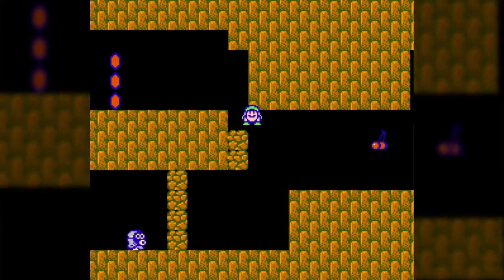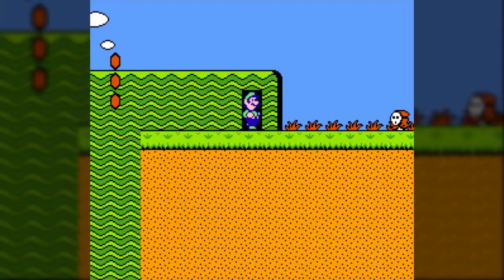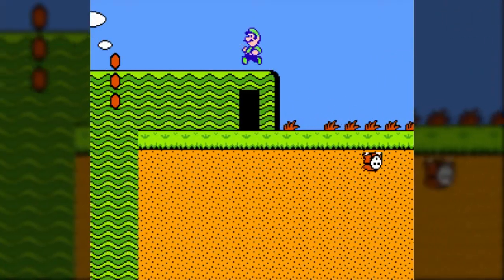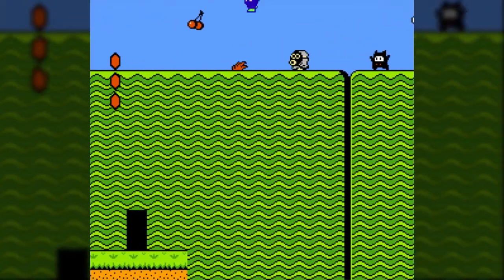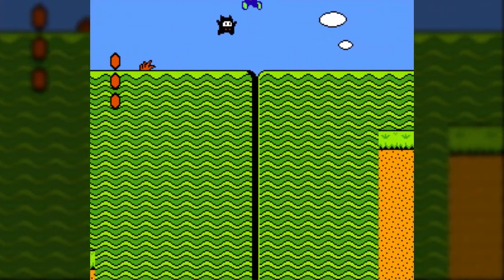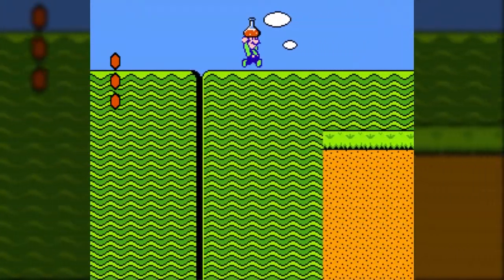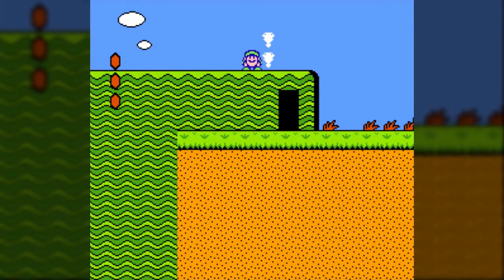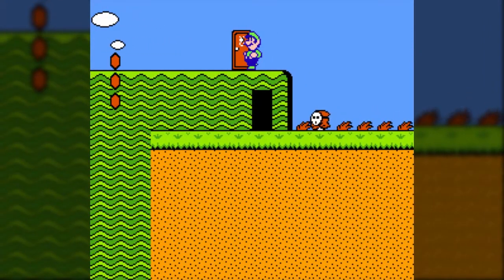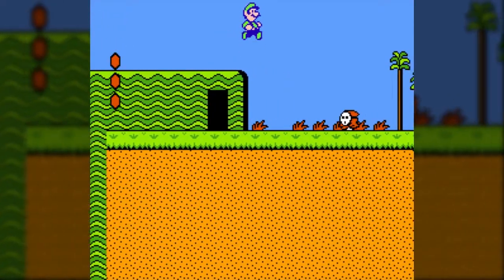Princess Peach — well, Toadstool — is an oddity. She has the lowest speed and power in the game and even a slower jump than Mario, but her trade-off is she can hold the jump button to hover for a good three or four seconds. That makes getting through some platforming sections absolutely effortless. So if you're having trouble with platforming sections, just use her.